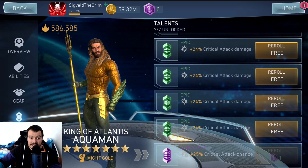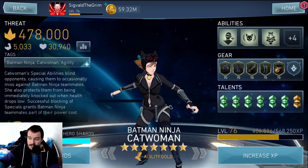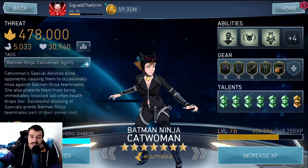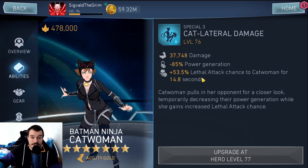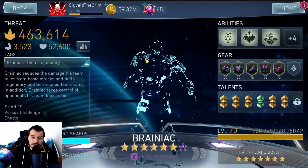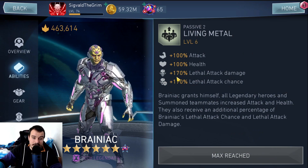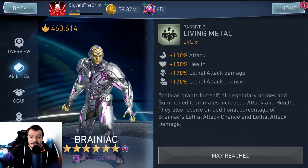When adding Lethal Attack Chance and Lethal Attack Damage to your characters, make sure Batman Ninja Catwoman and Brainiac always have Lethal Attack Chance. Batman Ninja Catwoman's special increases Lethal Attack Chance by a percentage of what you already have, so you need a base amount for it to work. Same goes for Brainiac — he transfers a percentage of his own stats to your Legendary characters, not a flat amount, so he needs Lethal Attack Chance on his gear.